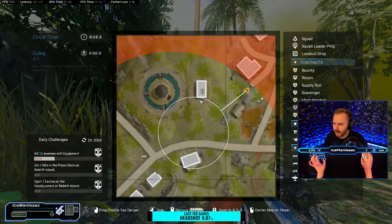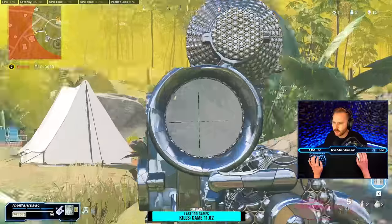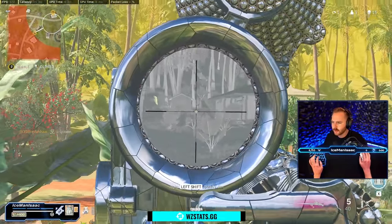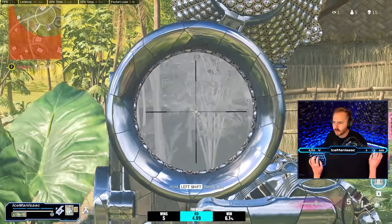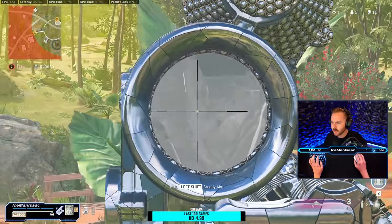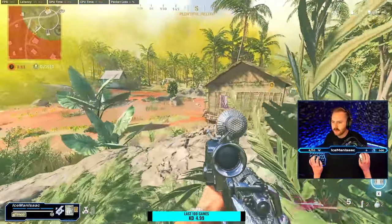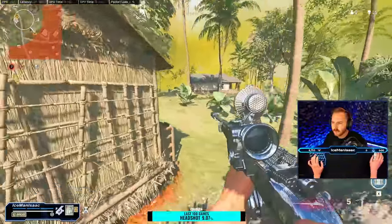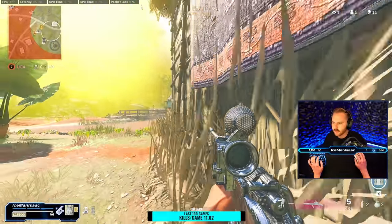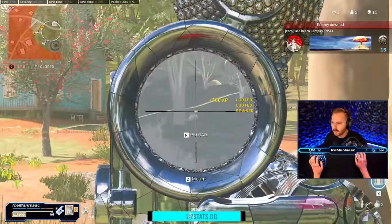That building 100% has someone in it. This is the only safe building; there's still five — four people left. Pretty sure one is in this building and is going to get forced out, because we saw that sniper shot. This is a cheat code. Good tunnel vision though — check our left.